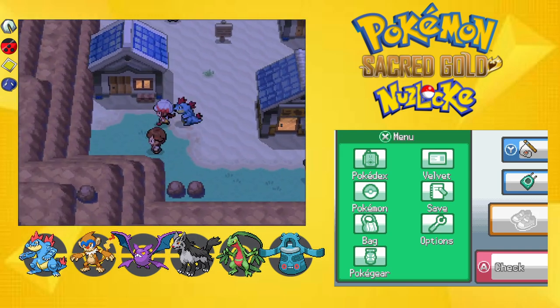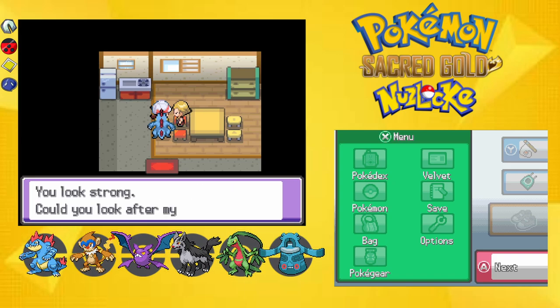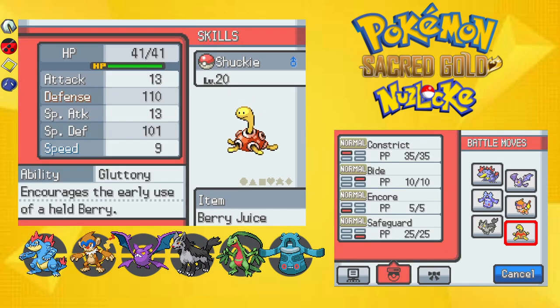I guess out of obligation I'll pick up this Shuckle. What's up, Shucky? That defense is ridiculous — 110 base defense at level 20. Is that actually vanilla? What the hell.